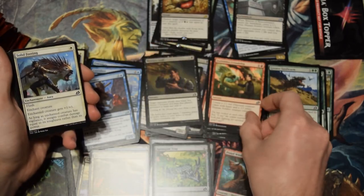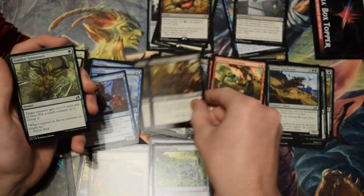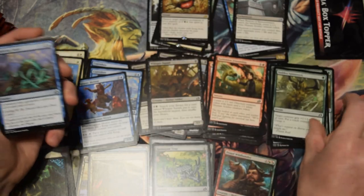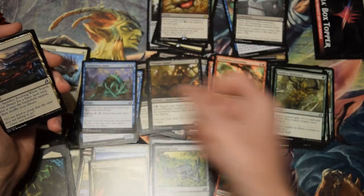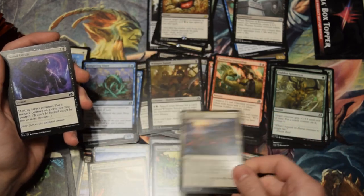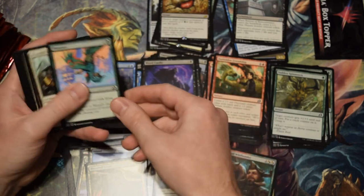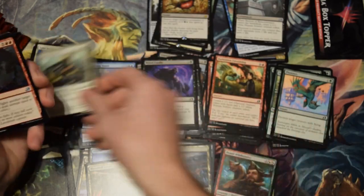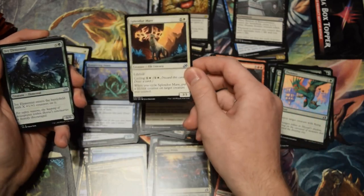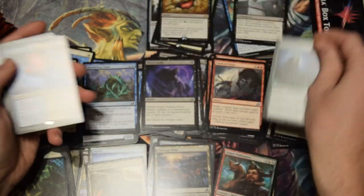Oh, it's another Forbidden Friendship — it's not Cathartic Reunion. I used to get a bunch of Cathartic Reunions, now I got a bunch of those. Not seeing enough of them to make that deck come together. Another Evolving Wilds — people love this art, like I said. I think Ixalan is my favorite Evolving Wilds art. More fight. This card was a rare at one point. Oh hey — it's Controversy the card!